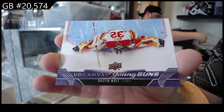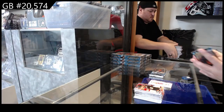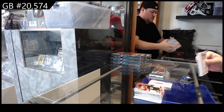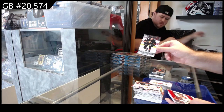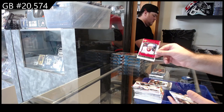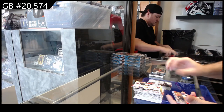If any of you guys want to capitalize on the grading, just do the checkout and put the grading number and the card that you are getting. We've got a Peltier Debut Date for the Flames, Honor Roll of Larkin for the Red Wings, and a Canvas of Olofsson for Buffalo.